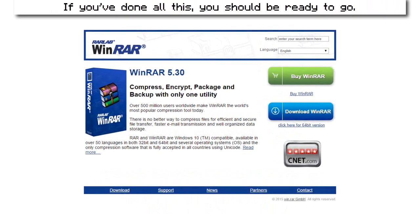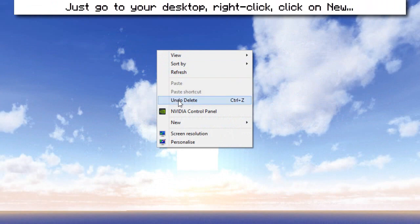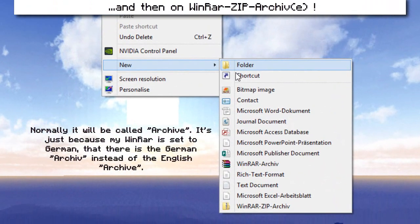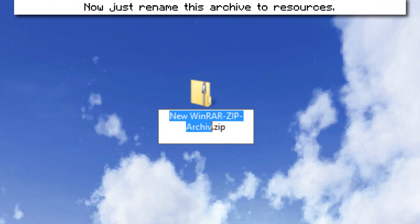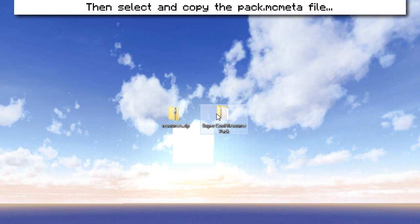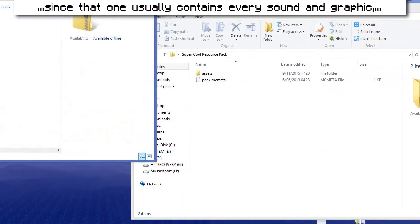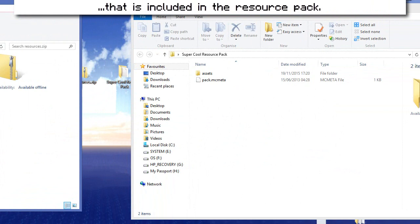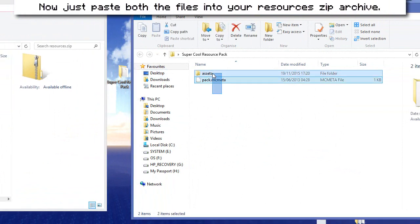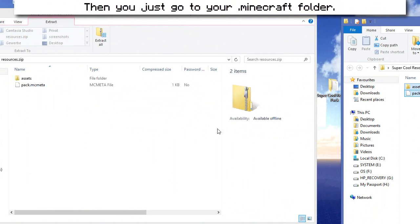If you have done all this, you should be ready to go. Just go to your desktop, right click, click on New and then on WinRAR zip archive. Now just rename this archive to "resources". Now open the resource pack of your choice — maybe even your own resource pack if you have made one. Then select and copy the pack.mcmeta file and the assets folder, since that one usually contains every sound and graphic included in the resource pack. Now just paste both files into your resources zip archive.